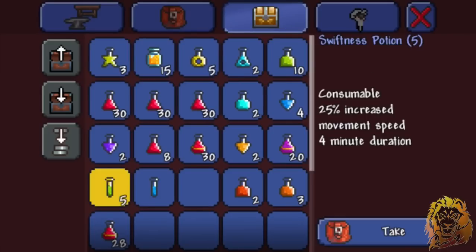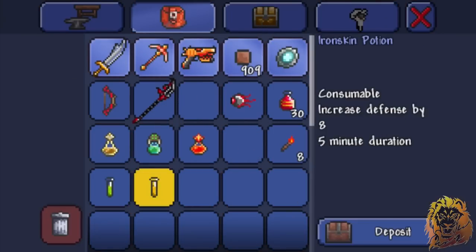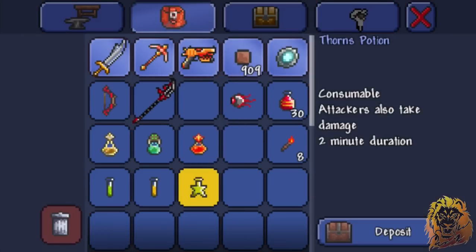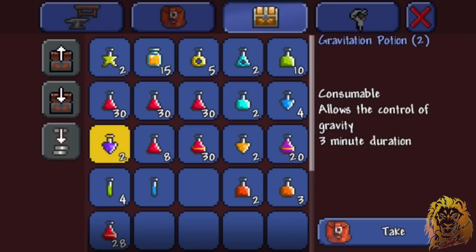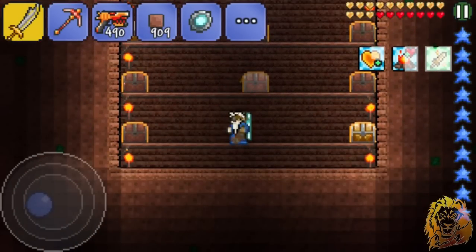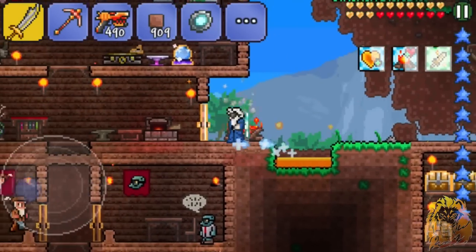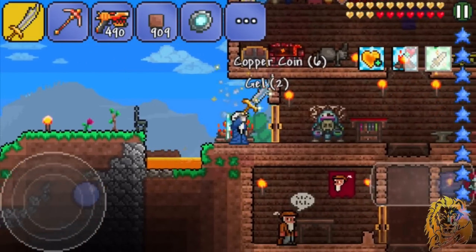For the fight, we'll bring: iron skin, swiftness, thorns — and we should be good to go. We're hopefully not taking much damage. The only thing left to do is wait until nighttime and spawn this two-headed freak. We've created a backup before attacking, and there's a nice flat open area with no water to run around in.